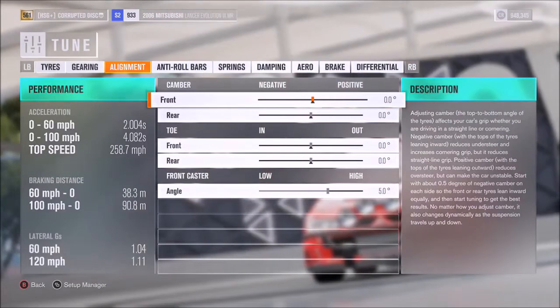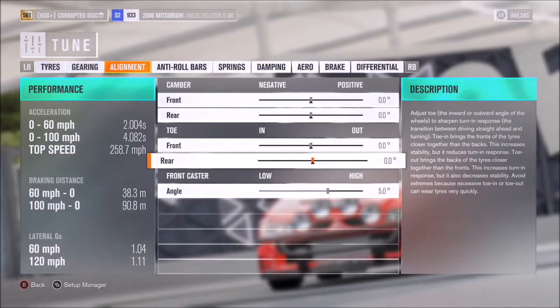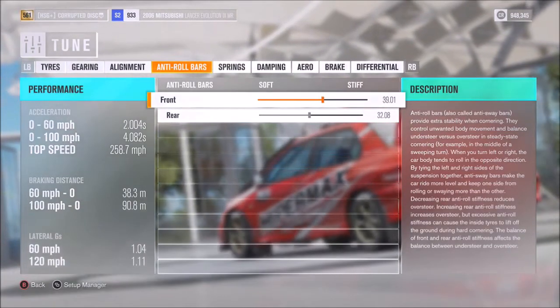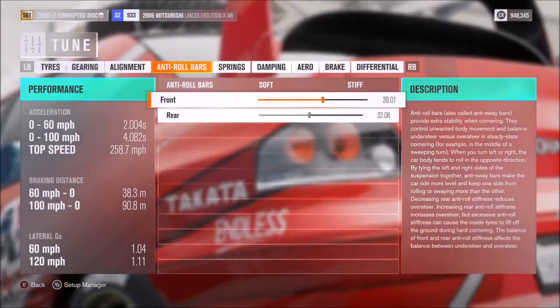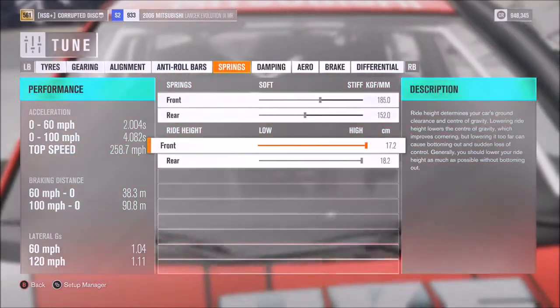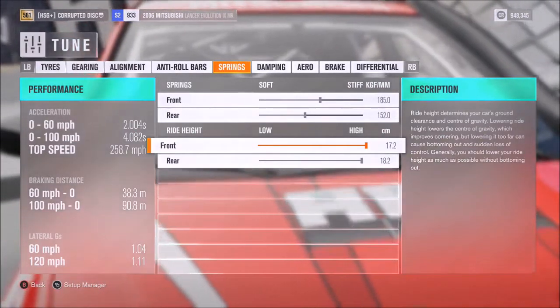As far as the alignment, we've got neutral camber and toe, as I often do — you can give it some if you want to. Five degrees of caster, again very open to interpretation. Anti-roll I've got on 39 and 32, springs on 185 and 152, and in keeping with the rally-esque appearance, I've got the ride height as high as possible.